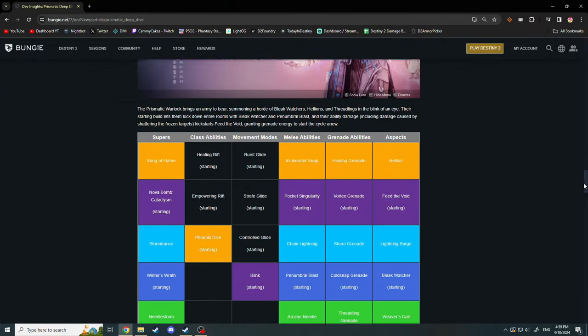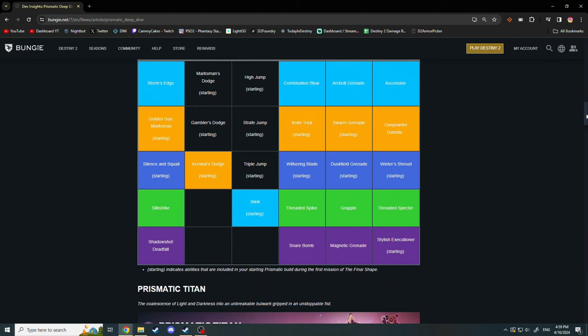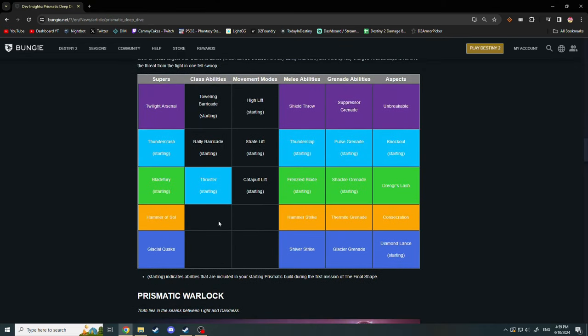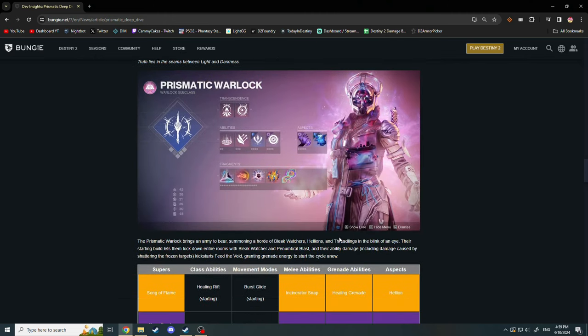It turns out none of the three classes have neutral invis on demand. And although I do think Hunter is the most upgraded of the three for PvP, that doesn't mean you can't do unique things. Like Titan has a mobility kit with Thruster and Frenzied Blade, where you can run Deadman's Tail, Lion Rampant, etc., and have even more movement options. You can even have Glacier Nade to launch yourself at the start of it.